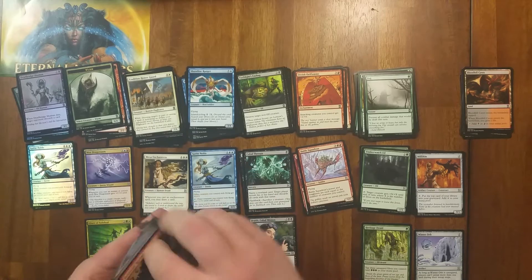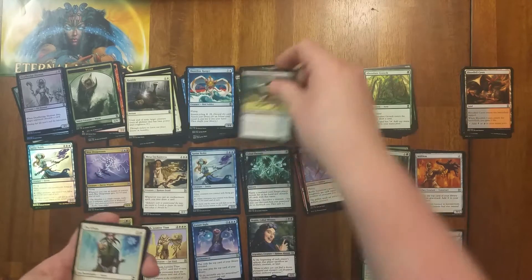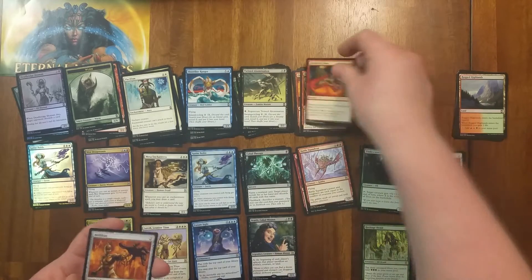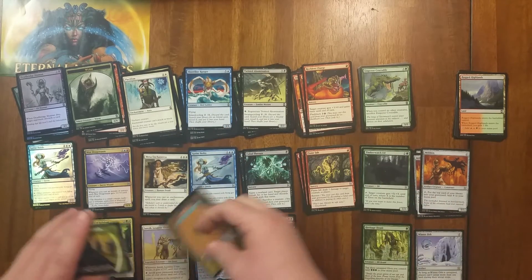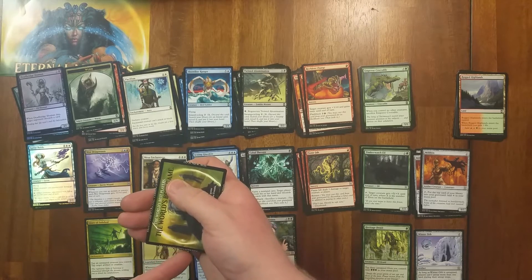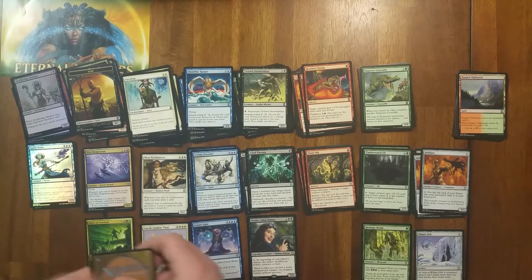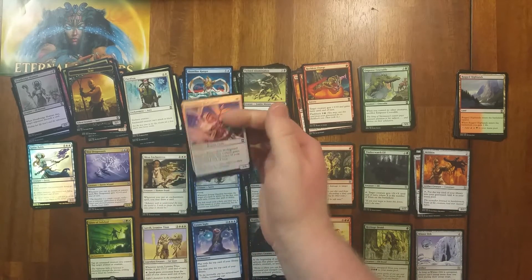Pack 7. Desperate Ravings, Humble, Duress, Abundant Growth, Twisted Abomination, Pacifism, Blossoming Sands — lots of mana fixing in these packs — Emperor Crocodile — I remember when that was a rare — Rugged Highlands, Reckless Charge again, another Milliken, Flame Jab, Jetting Glass Kite. Surf token again. Rare is Pyrokinesis — at rare it's pretty cool, good card. Our foil is Benevolent Bodyguard.